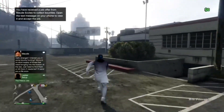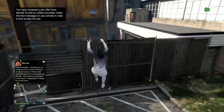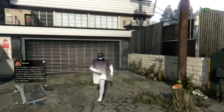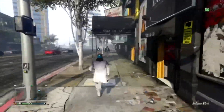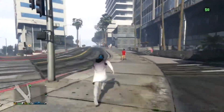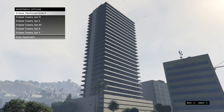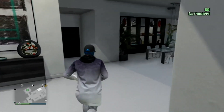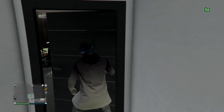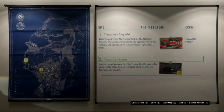You'll be teleported right beside your penthouse or high-end apartment, so just run over there. Once you get in your penthouse, walk into your heist room. When you press right on the D-pad you want to go to the heist planning board — you can see how when you press right on the D-pad it zooms in your screen.